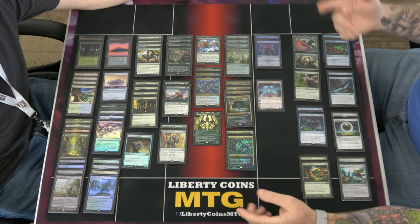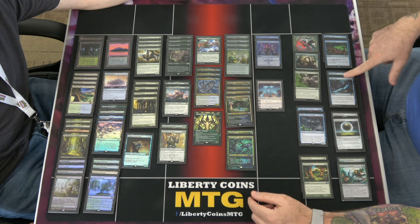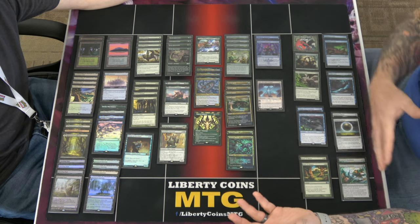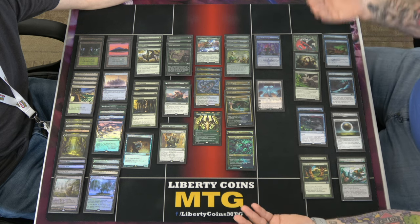Aether Gust hits reanimation stuff and anything green or red. Absolutely for green decks, red decks, the Rakdos side, Mono-Green. Disdainful Stroke — I'd say a lot of those same decks, especially Shielded.